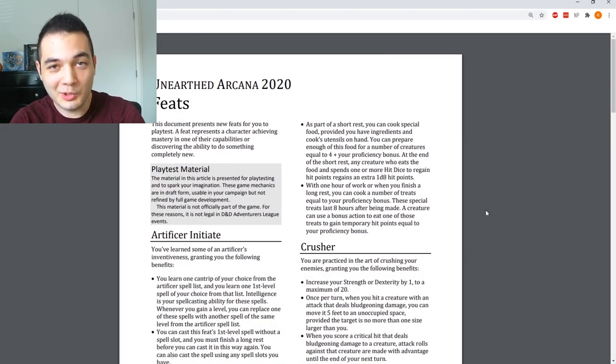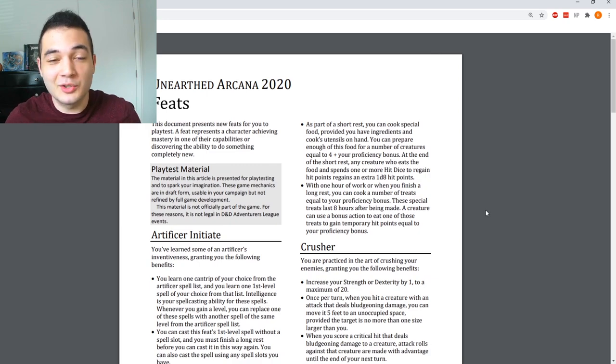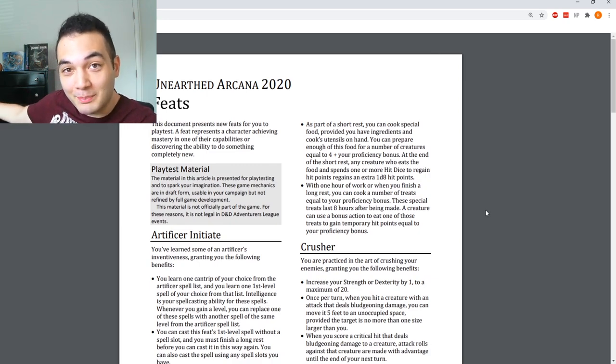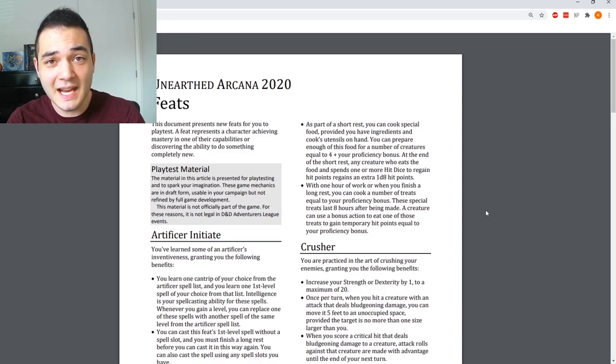Hello players and GMs, and welcome to another video by Jetpack 7. As you can see, we're doing something a little bit different today. I'm not in the big studio space, I don't have a super fancy backdrop — I just have a few books and a dragon egg. Today I decided to do something a little bit different: I'm going to go through some of the Unearthed Arcana stuff. I've had some of my friends tell me that I really need to check this stuff out. They've been asking to use it in my games, so I decided to take a look at it and film my reaction.